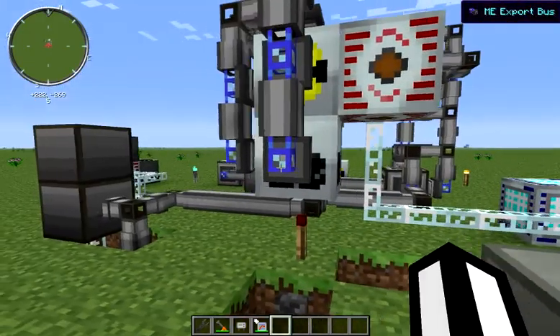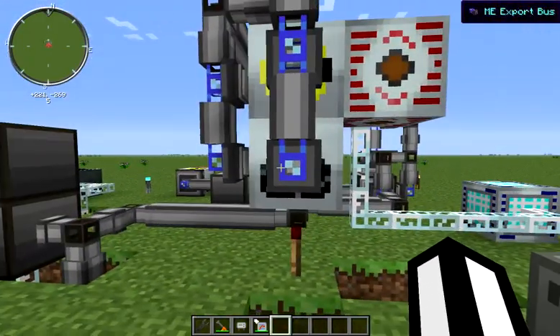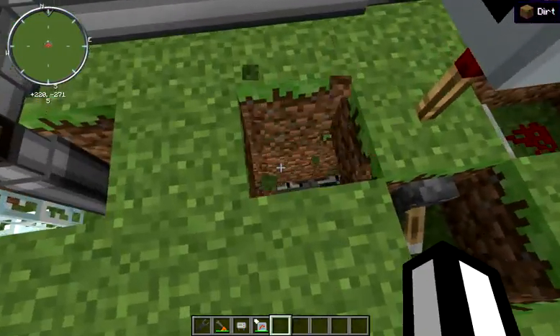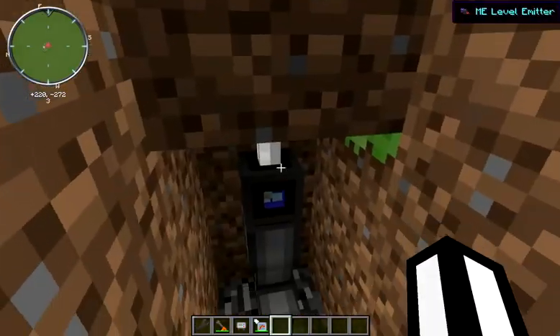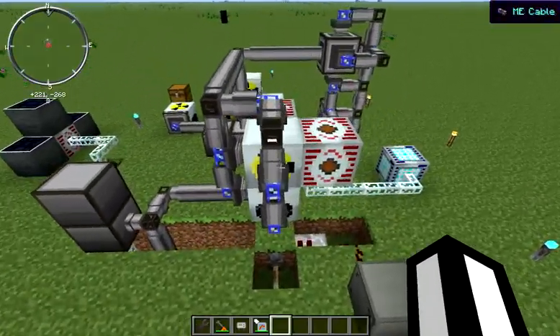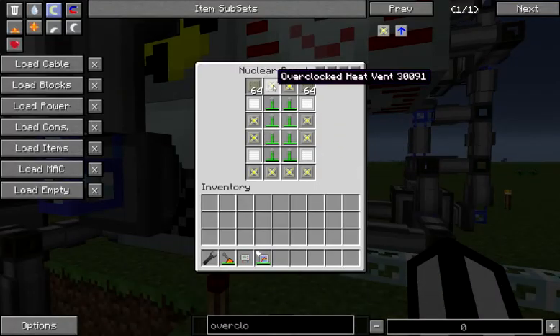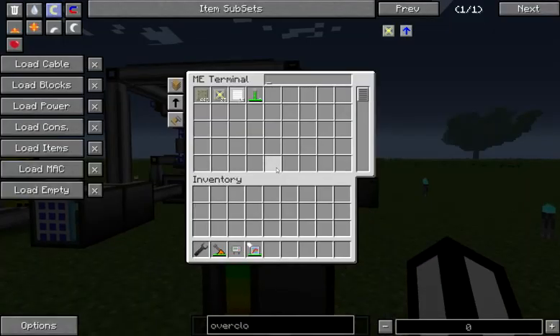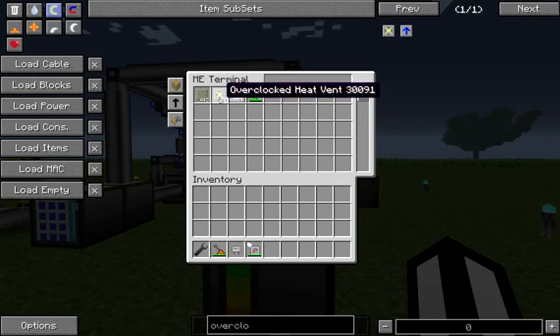I'm going to briefly go over how we're moving our items around — it's very similar to our coolant moving system. The first thing is that we have a level emitter under here, and it's set to emit a redstone signal whenever we have less than 25 overclocked heat vents. That number is not accurate to what you actually see in the reactor; just set up an ME terminal, see how many it believes you have, and use that number when it's fully stocked.